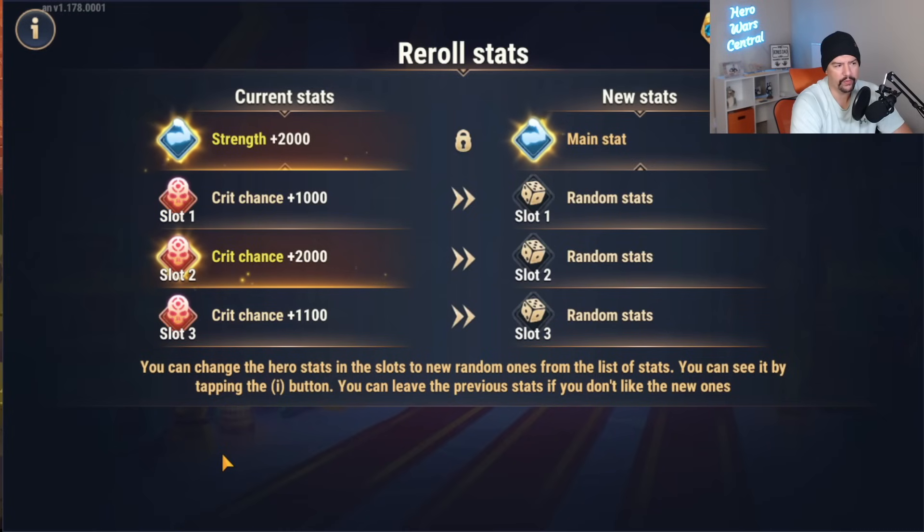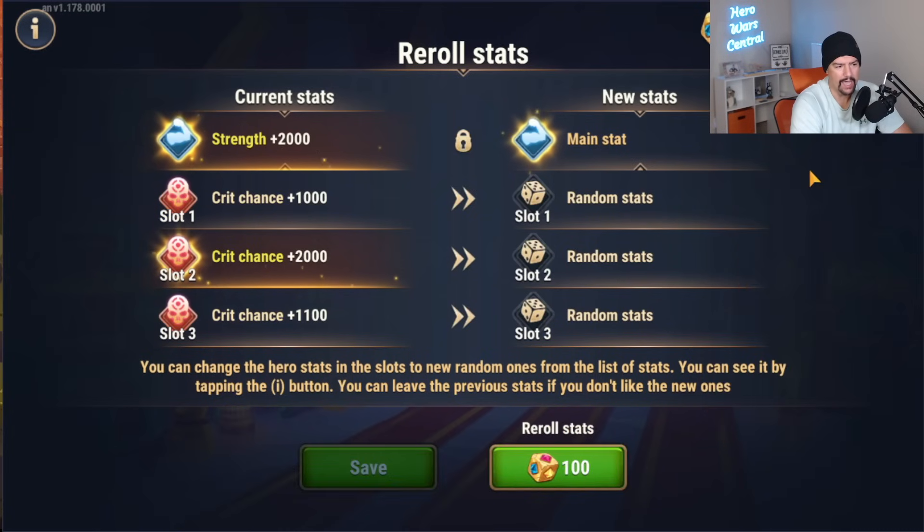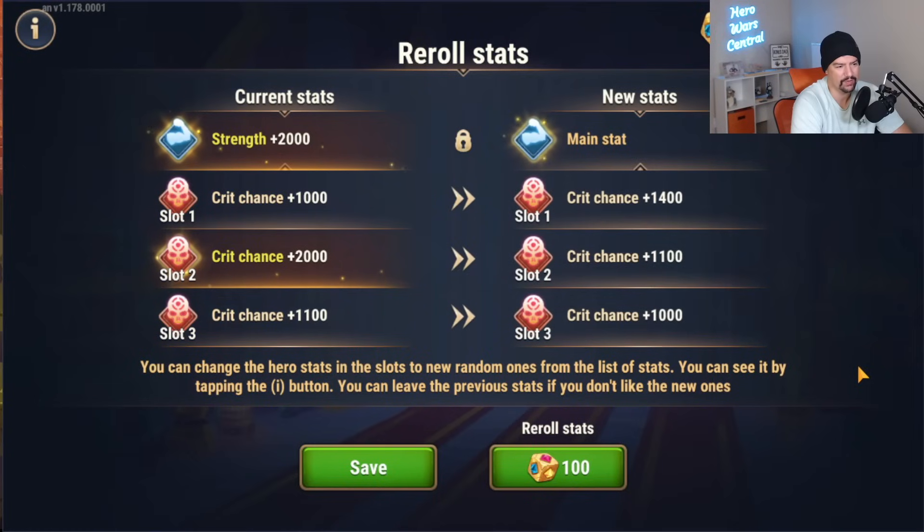We could reroll if we really wanted to, just to see what happens. Let's reroll and see. I ended up with 3,500 — so I lost 600 crit rating by rerolling, and that's unfortunate. Let's reroll again — maybe we get a better value. Nope. Obviously I should have stayed with the original roll.